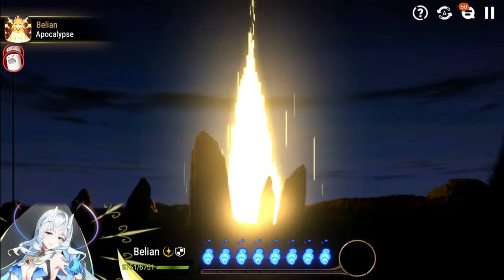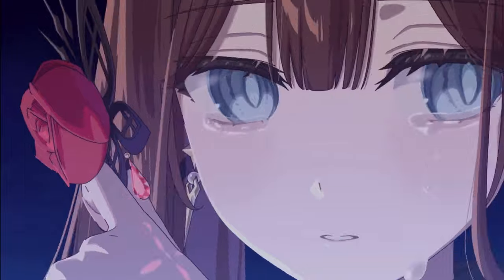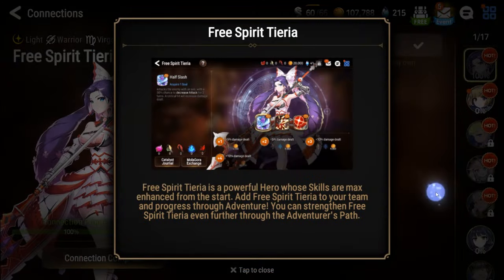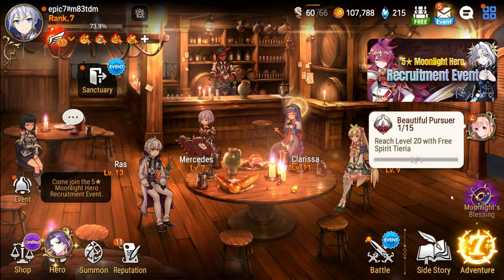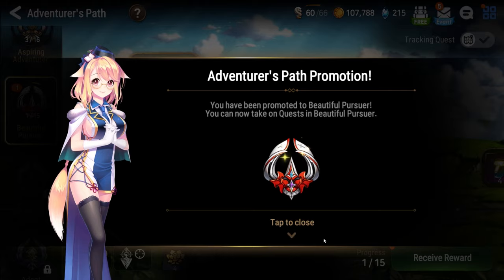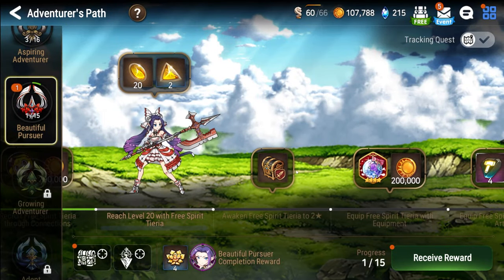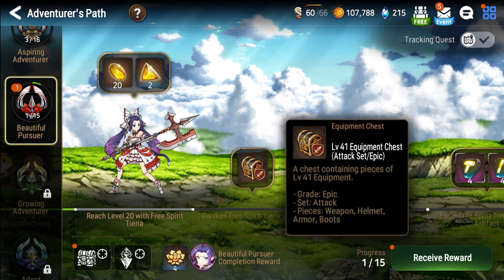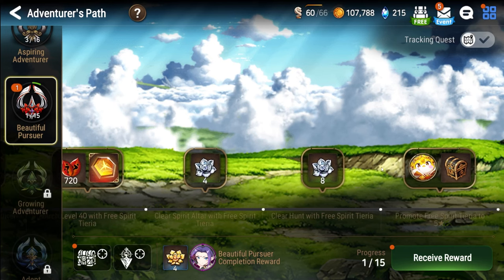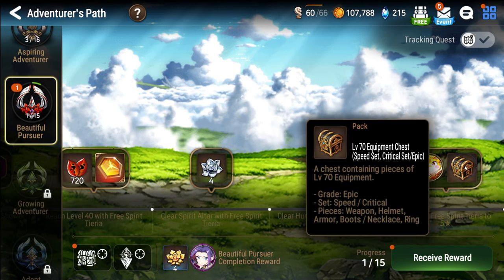Moonlight 5-star heroes, or ML5s for short, are equally as powerful as they are rare, so make sure you take one you will enjoy your journey with and won't regret later on. Once Free Spirit Tieria is unlocked and your party is complete, you'll unlock a new branch of the Adventurer's Path called Beautiful Pursuer. The purpose of the Beautiful Pursuer quest is to teach you the basics of improving your characters and giving them the proper equipment they need. Without understanding these fundamentals, you won't get very far in Epic 7, no matter how many rare 5-star characters you have.